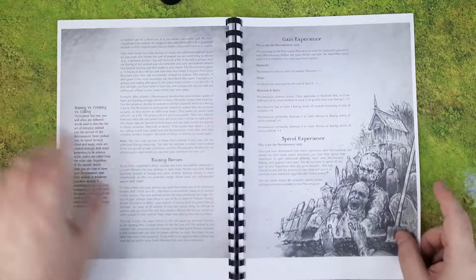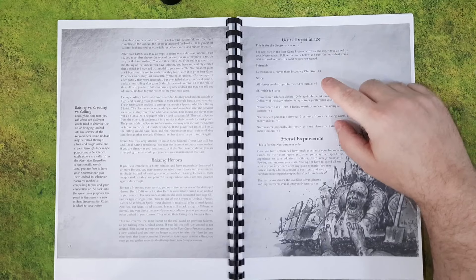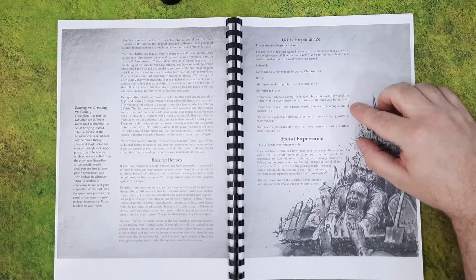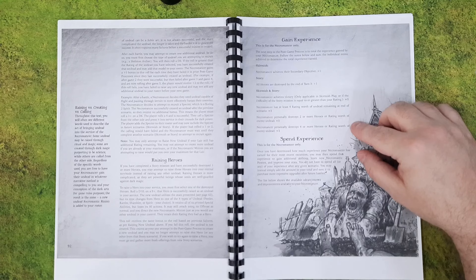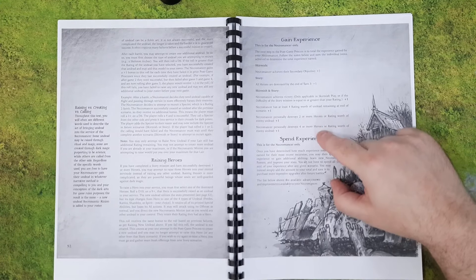Checking XP conditions: all heroes destroyed by end of turn three — plus one. Necromancer achieves victory — plus one. Necromancer has at least four rating worth of undead remaining at end of scenario — plus one. Necromancer personally destroys two or more heroes — plus one. Necromancer personally destroys four or more heroes — plus one. These appear to be cumulative, so destroying four or more heroes gives two XP — one for the two threshold and one for the four.